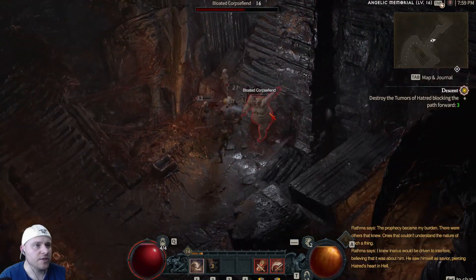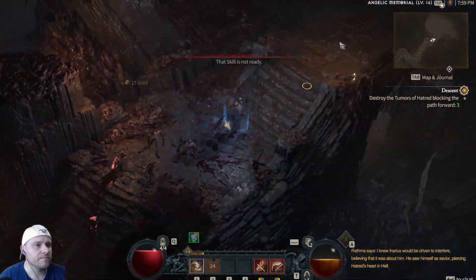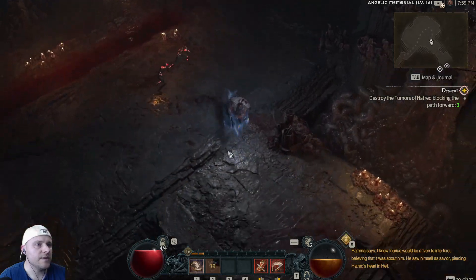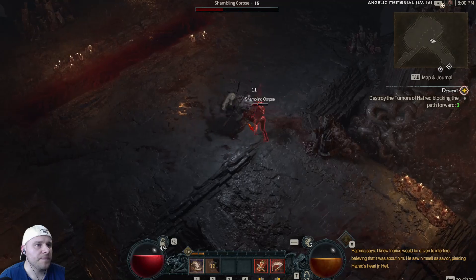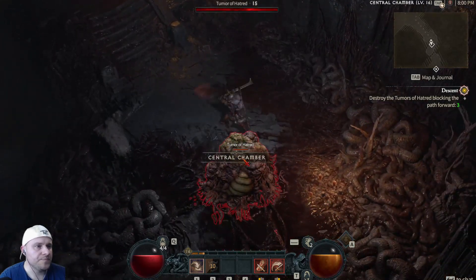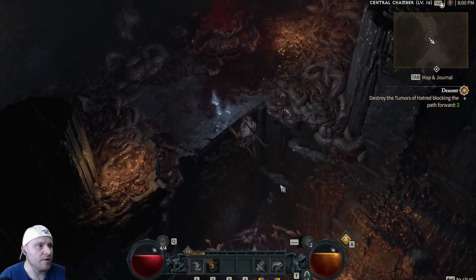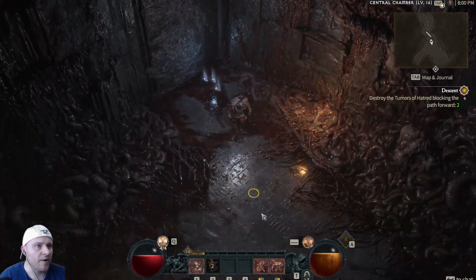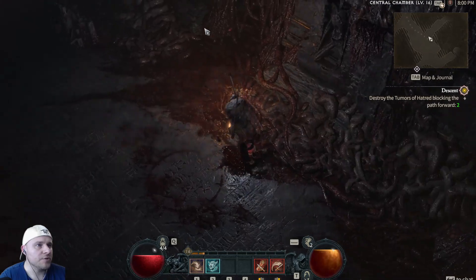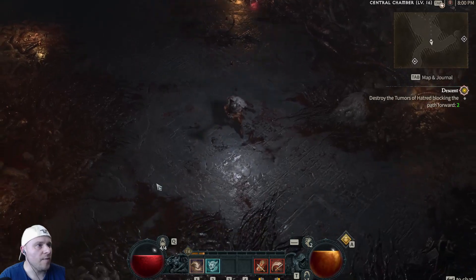Let's go ahead and see what's in this chest and continue plowing our way through. Those white pants are not useful — we have much better. This is pretty deep. I wonder if we can jump over this — actually we can climb down. The next place we need to go is locked, so we probably need to come down here.